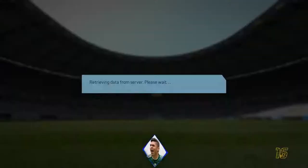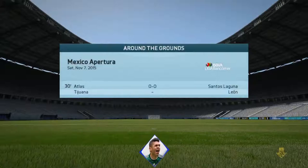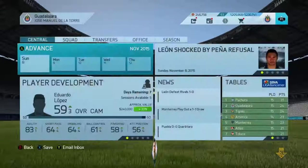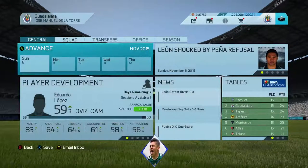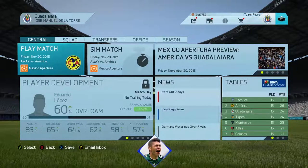Brazil had one opportunity and Pumas had one opportunity to score, and that was it. Atlas and Santos are currently 0-0, and Tijuana and Leon are playing today. Let's simulate to our next game — it's gonna be against America, the clasico.